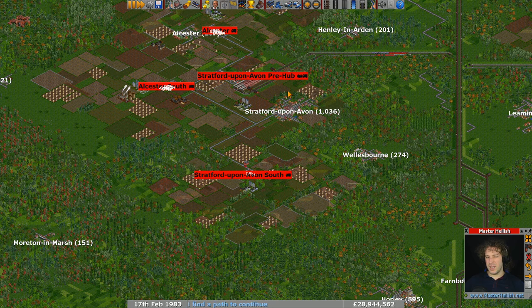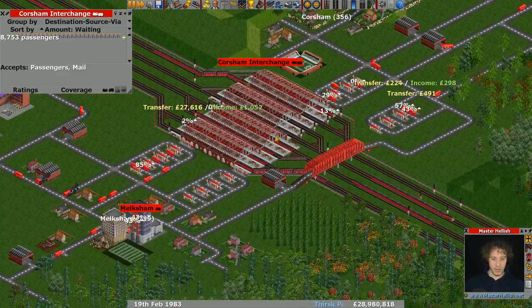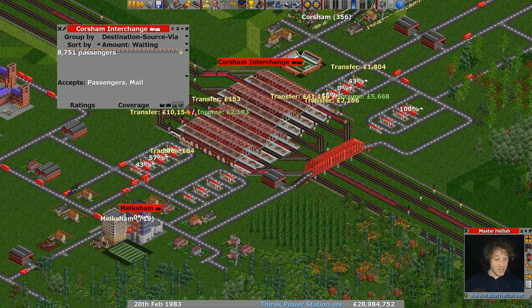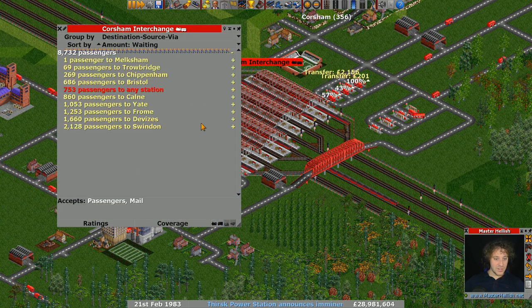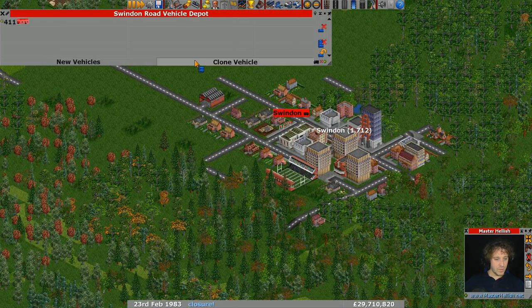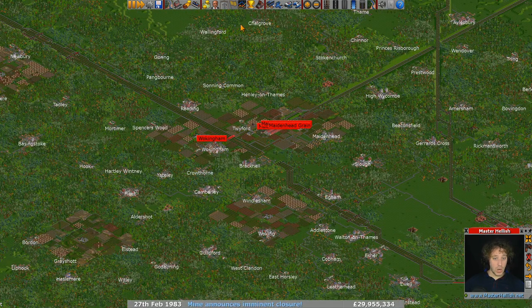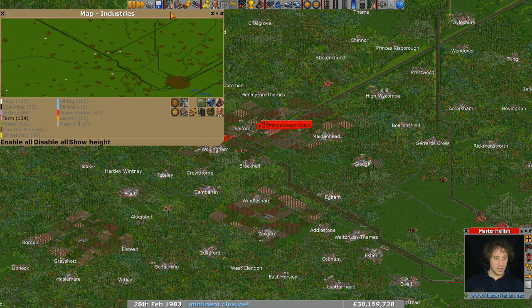That was all the farms. Let's go back to Caution Interchange. It has come down a little bit — we're at 8,700 — but it's still Swindon with the biggest problem. Let's get another five on their way.